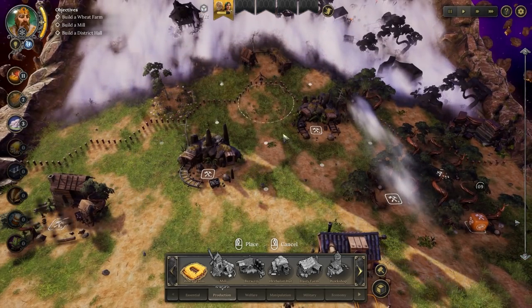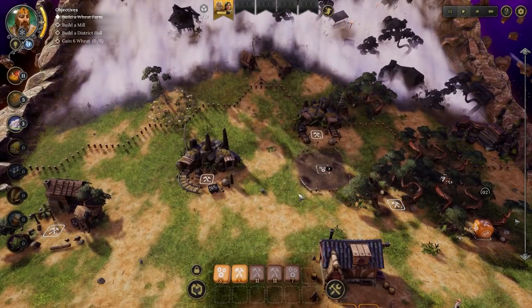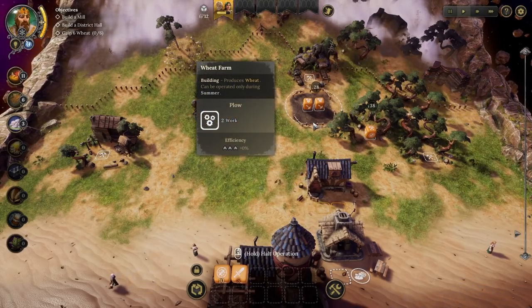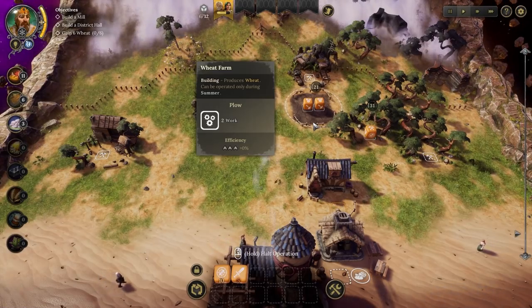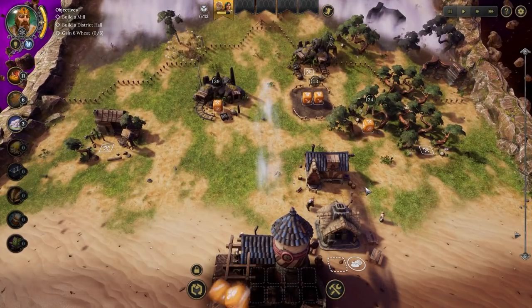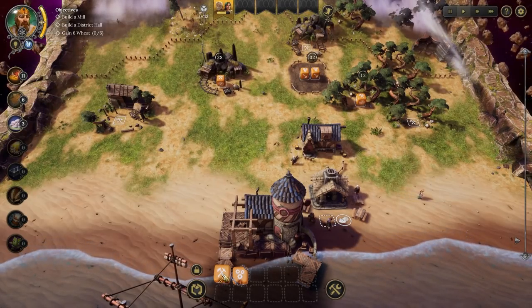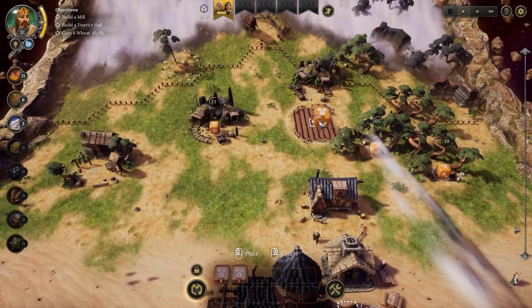I'm thinking we're probably going to be popping down a new class hall over here, so I'm going to place down a farm right there. This one's going to need two worker dice. I want some more stone. This will produce wheat and we can only operate it during the summer. The first task is to plow it, then sow, then finally harvest and get some grain. Wheat cannot be directly consumed - you actually have to process it in a mill first. I'm going to lock this dice because it's starting to get low, but I do want extra workers. We only have summer to work on this field, at least for now.